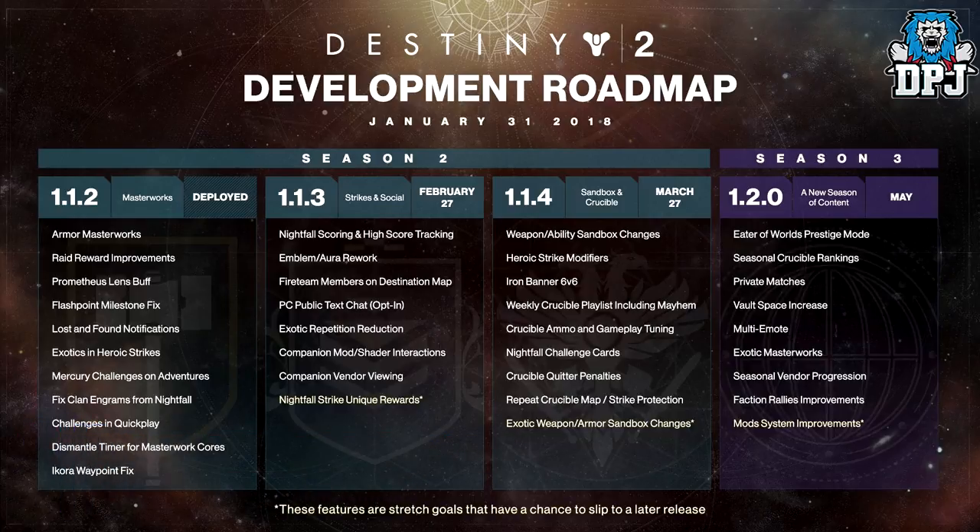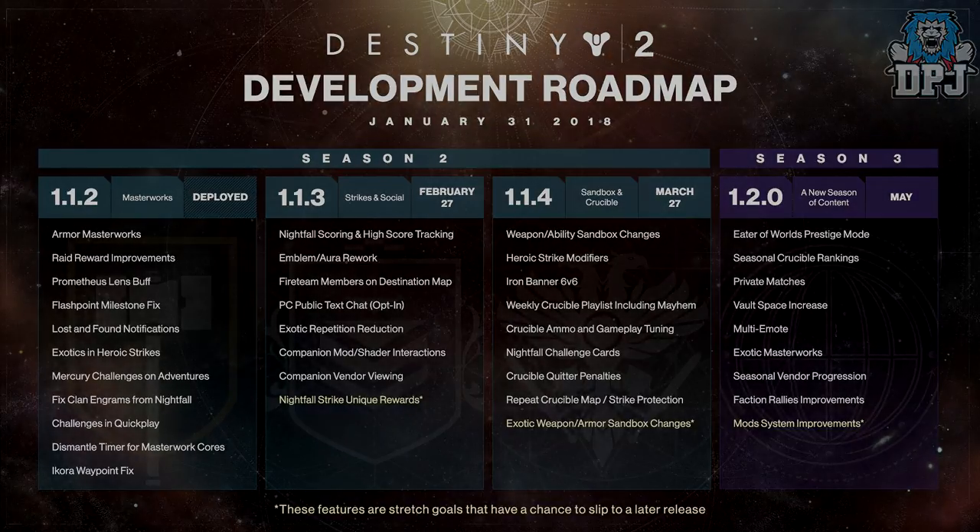Let me know what you think in the comments below. The things that stand out for me are definitely nightfall strike unique rewards, 6v6 Iron Banner, heroic strike modifiers, weapon and ability sandbox changes, private matches, vault space increase, and mod system improvements. Honestly I haven't seen anything on here that's a step backward. Some things are slow to arrive but it's definitely stepping in the right direction. Thanks for stopping by, leave a like if you enjoyed, and I'll see you on the next one.